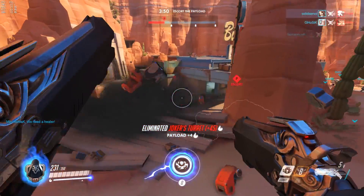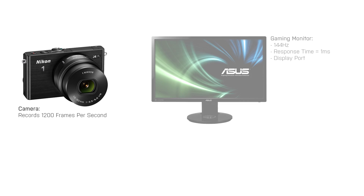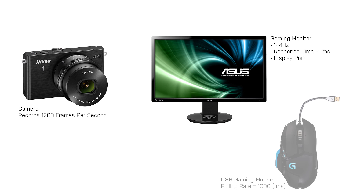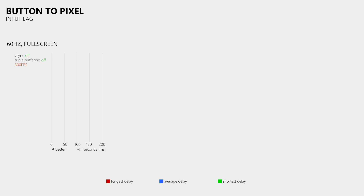Now how can we measure the responsiveness or button to pixel lag of a game? What we need is a high speed camera, a gaming monitor as well as a USB gaming mouse which provides a polling rate of at least 1000. To be able to measure the time between pressing the left mouse button and the display showing me the response to that action I simply connected an LED directly to the left mouse button. This means that the LED will light up almost instantly when I press the button. So if I record this with my high speed camera then I can count the frames between the point where the LED lights up and where I see that the gun starts to fire. So after many many hours of testing and counting frames we get the following results.